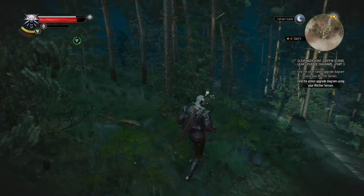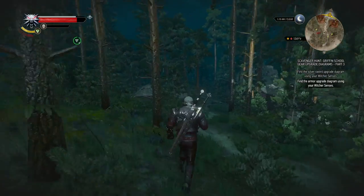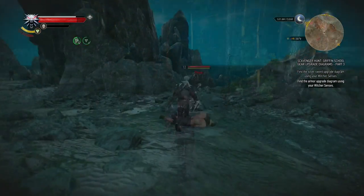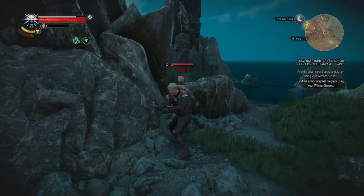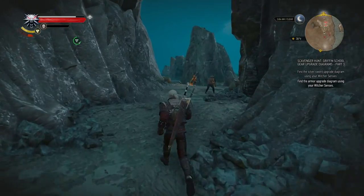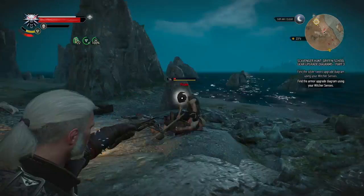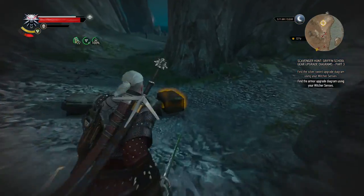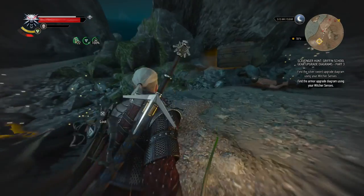There we go. Now we're gonna head towards the main island again and find the armor upgrade diagram. The next armor upgrade diagrams are actually located in this bandit camp right here, so let's cut through these guys really quickly. The bandit camp seems like they have some loot of their own — such as a simple crossbow, might actually toss that away.